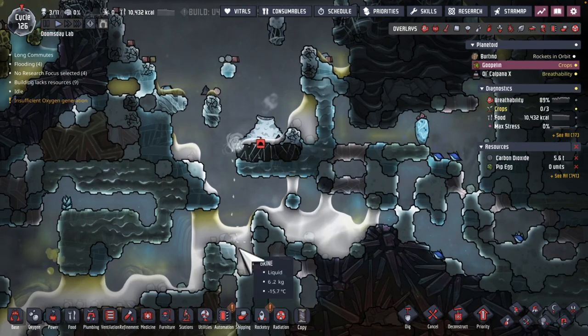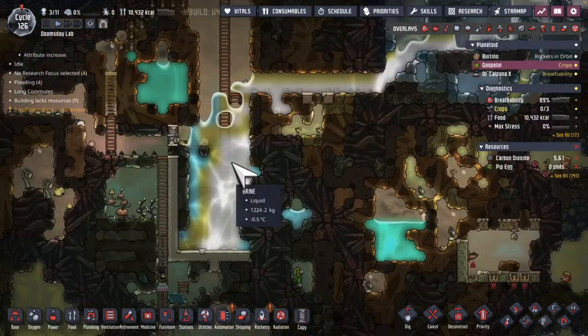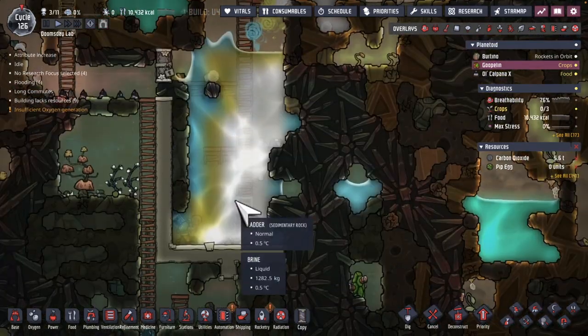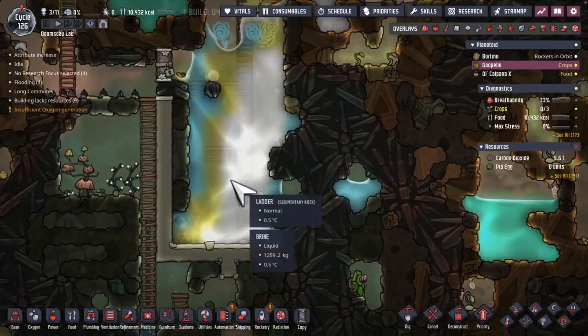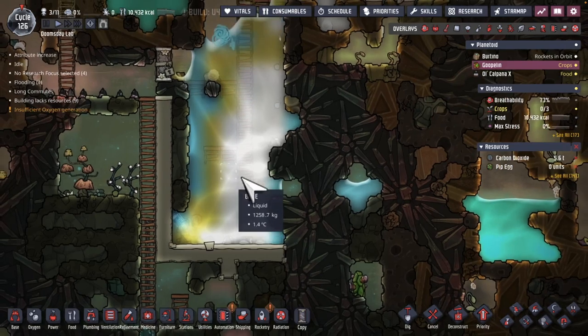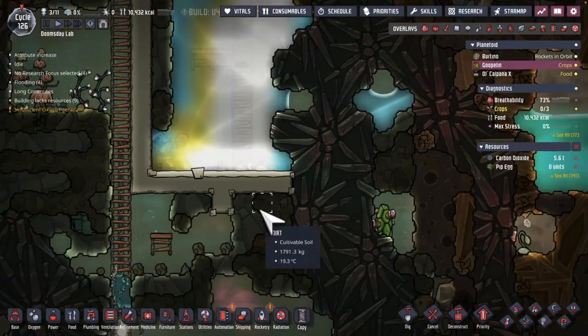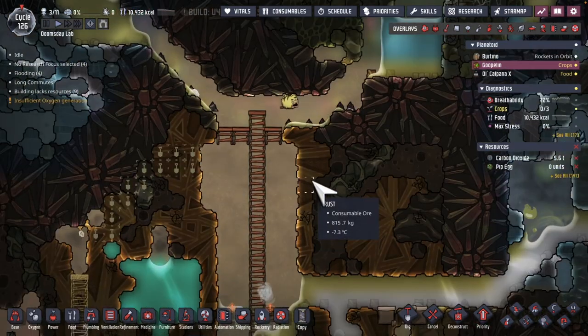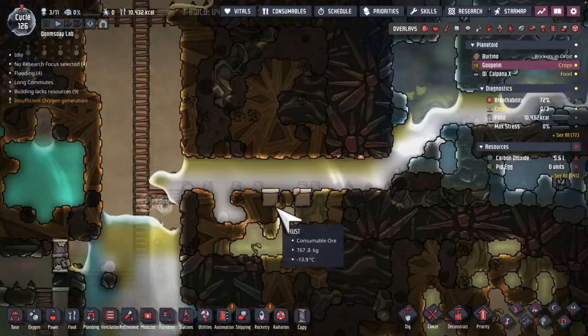Some brine is now arriving as well. Had to lock this door — wasn't tall enough. But this is going to be liquid that I can use for both cooling and also oxygen production. No rush to bring it over to the other world because they still have lots of cache of liquid there, but this is going to be needed at some point.